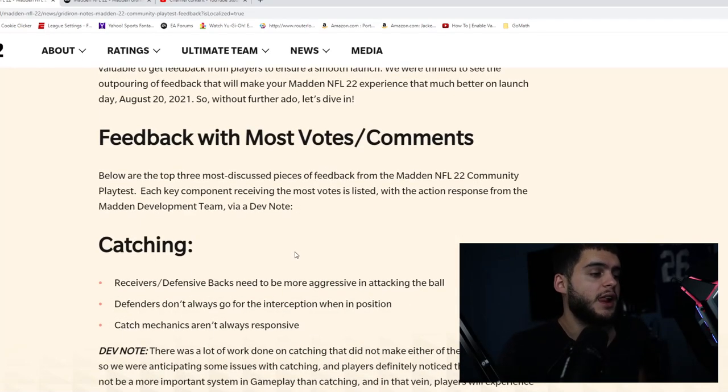Starting off with the feedback that had the most votes and comments — catching. Receivers and defensive backs need to be more aggressive in attacking the ball. The orange notes are the highest-feedback areas, and the dev note explains what they're doing about it. In the beta, you could throw open out routes, curls, and slants and players wouldn't really go for the ball unless it was thrown literally to their face — sometimes they'd just look at it without speeding up or making an aggressive catch.